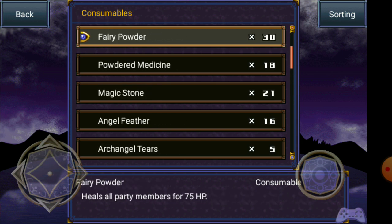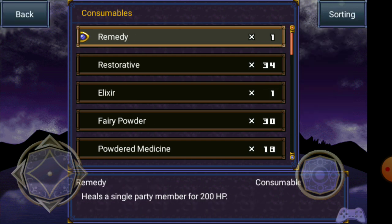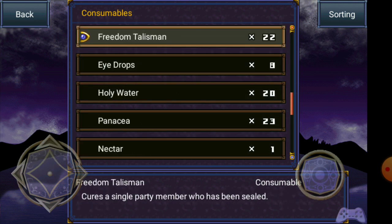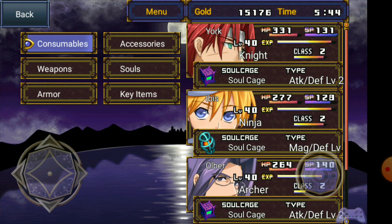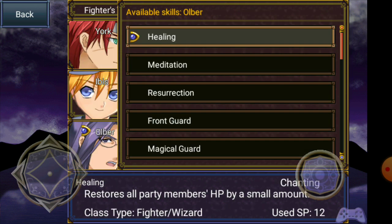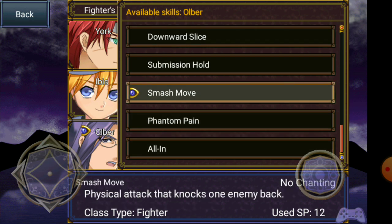I think you can give this like a fighter skill or something like that — it's the automatic sorting. I'm going to give it to Oliver. Okay, you can learn Phantom Pain, Smash Mood, Sonic Boom — Sonic Boom was really good. Let's learn that.